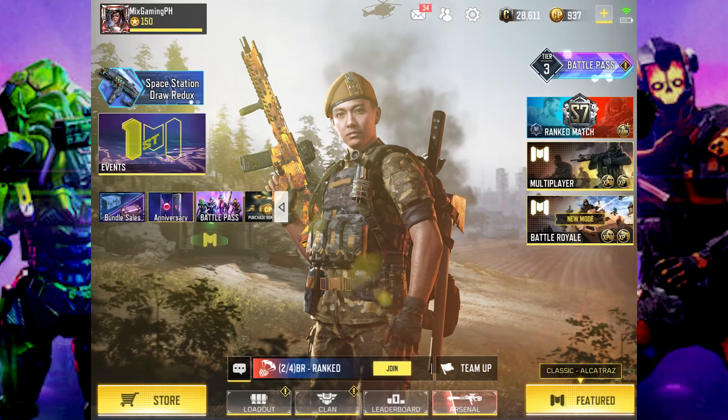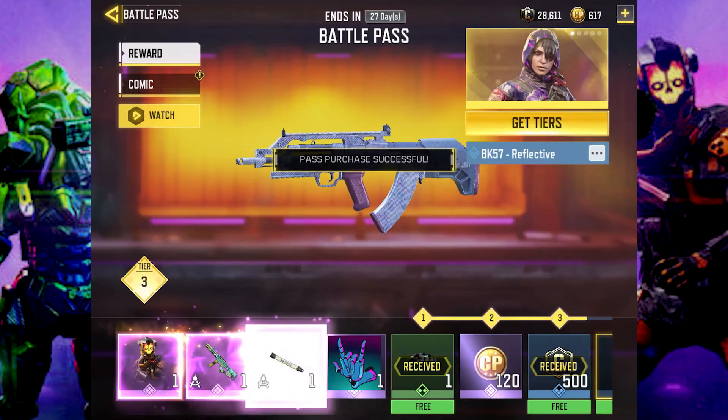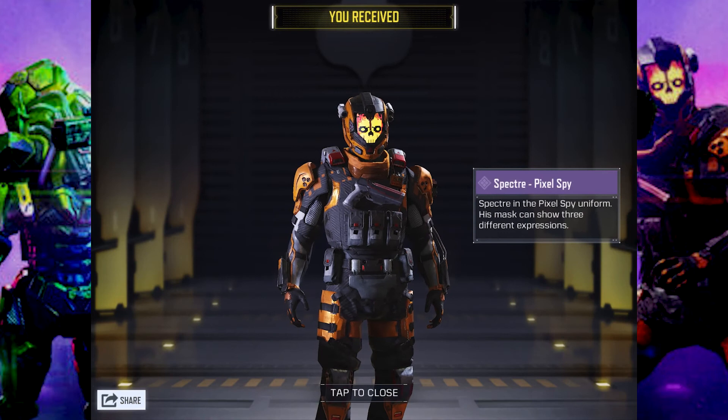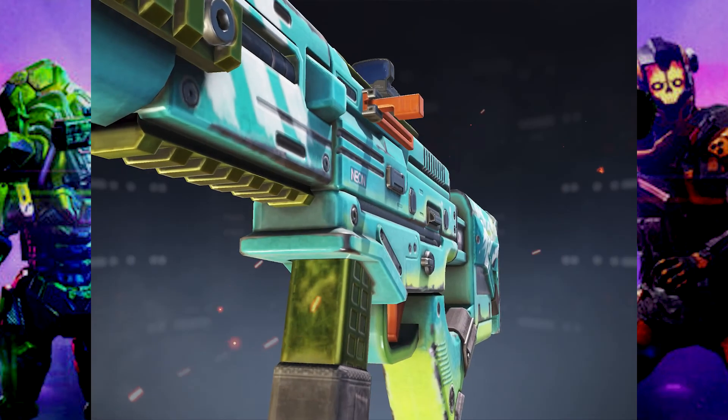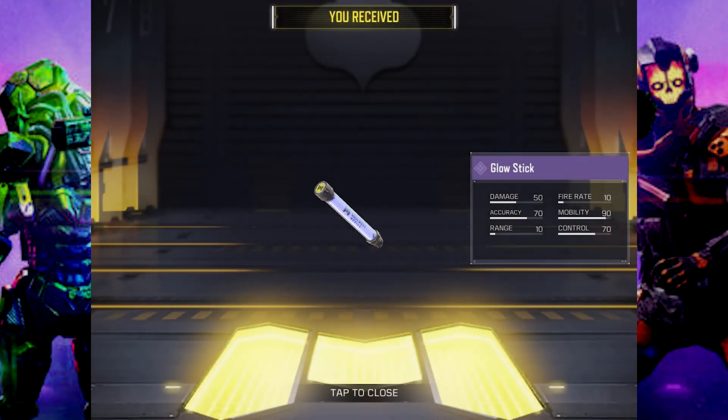I'll be purchasing the 320 CP battle pass only, because first, I can level up my battle pass. Second, I am not interested in the BP bundle — I already have different frames and avatars here to spend on again, unless those items will increase the stats of my character. Well, I'm just kidding.